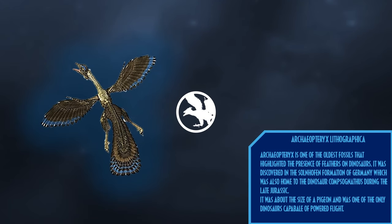Our next species is Archaeopteryx. Archaeopteryx is one of the oldest and most important fossils that highlight the presence of feathers on dinosaurs. It was discovered in the Solnhofen Formation of Germany, which was also home to the dinosaur Compsognathus during the Late Jurassic. It was about the size of a pigeon and was one of the only dinosaurs capable of powered flight, using this capability to hunt down insects in the skies of the forest.